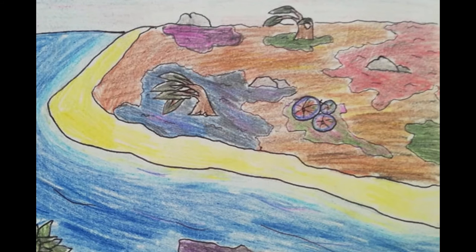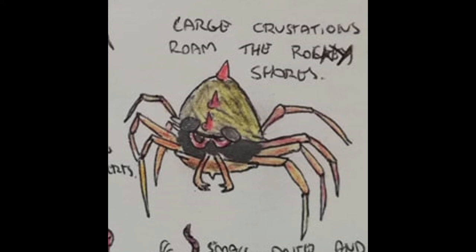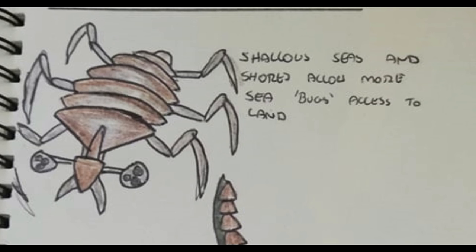Along the shore we see different creatures to those that live on the mud flats, such as these crustacean-esque creatures that prowl the rocky shores. Sort of similar to those are these things, which are very similar to the bug creatures that live in the sea, just bigger and on land.